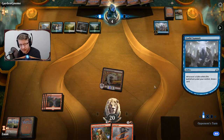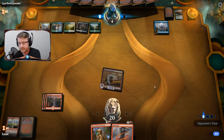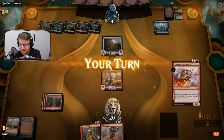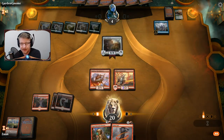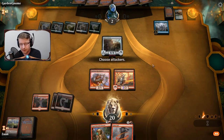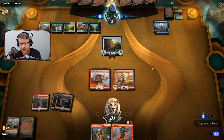They're still one mana away from playing the angel that heals them for two for every Guild Gate they have, and that can be a problem. I'll go ahead and play this card and pass. Next turn, if they cannot remove both of these I have lethal, and if they cannot heal I have lethal.